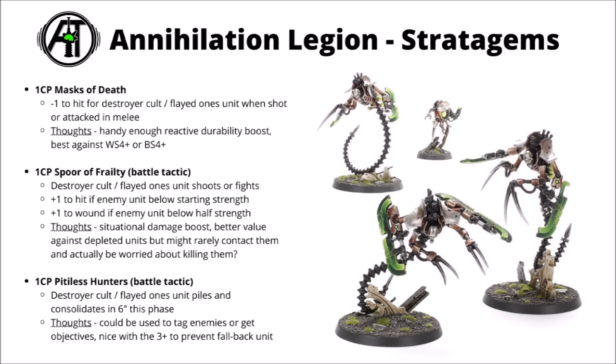For one command point, Masks of Death puts enemies off shooting or attacking, giving a minus one to hit for one of your Destroyer or Flayed One units when they're shot or attacked in melee. Nothing wrong with this one — a reactive durability boost is usually handy to have, and it's particularly effective against anything that was hitting you on a 4 before. For one command point, there's Spore of Frailty — a battle tactic. When a Destroyer Cult or Flayed One unit either shoots or fights, you get plus one to hit if the enemy unit is below starting strength, and plus one to wound if the enemy unit is below half strength. Kind of depends on where your unit is and what it's fighting — not enormously great on Scorpet Destroyers on the charge given that they re-roll hit rolls anyway. Seems like it's best value against depleted units with the plus one to wound roll.